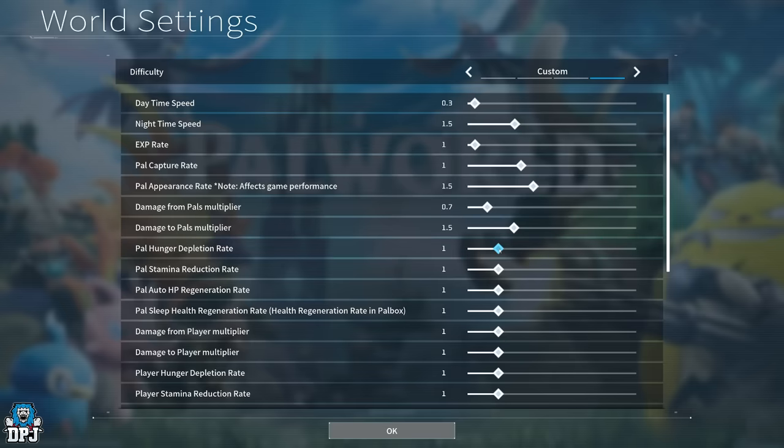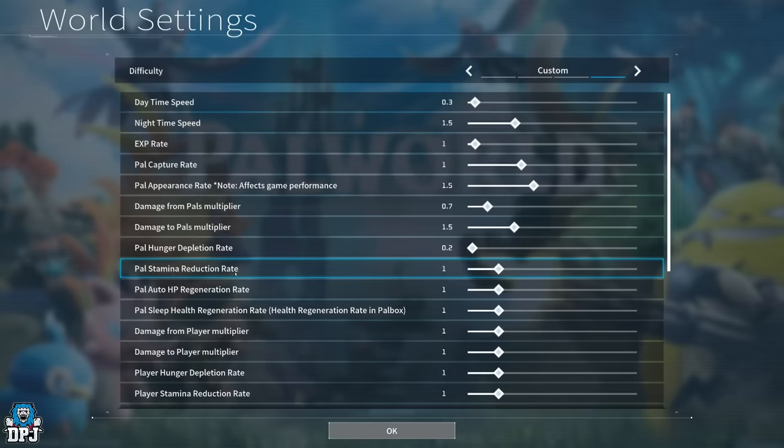Pal hunger depletion rate: those little guys working at your base eat a ton of food, and even out on the battlefield with you they want feeding quite a lot. For this one, between 0.1 and 0.5 makes sense to me — I'd go with about 0.2.